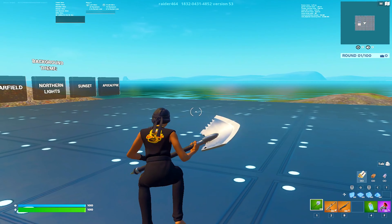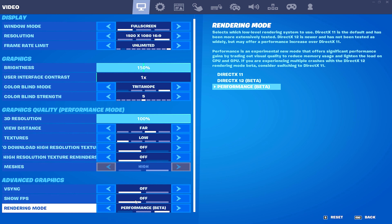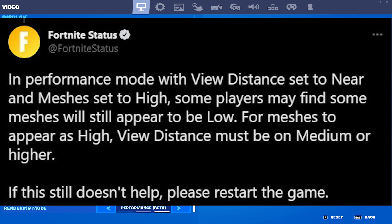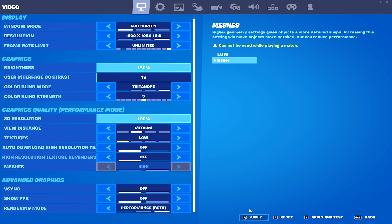In today's quick video, I'm going to show you what you need to do in order to make high meshes actually work here in Fortnite Chapter 3 Season 2. Epic Games themselves just tweeted that if you want to play on high meshes, you need to play above the viewing distance set on 'near.' You need to play at least on something like medium, far, or even epic. Even on medium you should be good and can 100% utilize high meshes in Fortnite.